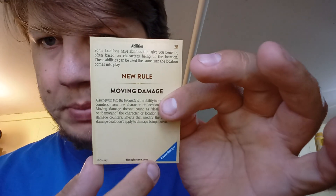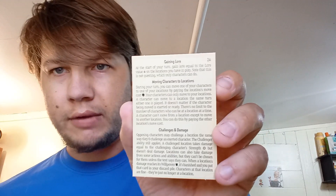I'm guessing this is the rules card — is this something you play on an app or something? New rule: moving damage. Some locations have ability benefits, and often characters will be in a location. These abilities can be used on your turn when the location card is in play. Also new in Inklands: the ability to move damage counters. I think you can play the game online too — there's a website right here that'll probably tell you the whole thing. It gives info on gaining lore, moving characters to locations, challenges, and damage.